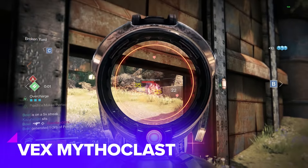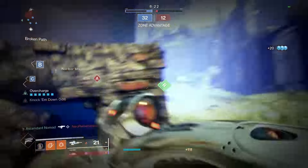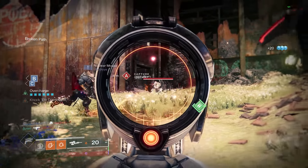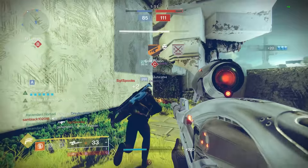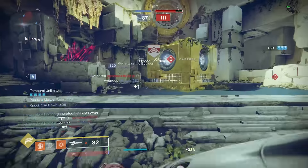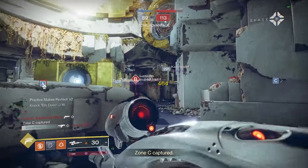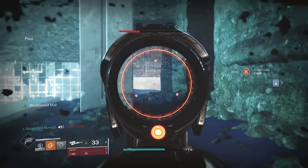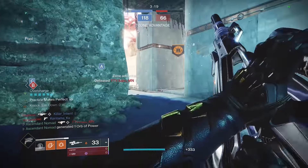At number eleven we have the plague of the Crucible as we know it: the Vex Mythoclast. Primary ammo fusion with the damage profile of a high impact auto rifle, but the fire rate of an adaptive pulse. A permanent damage boost when you get kills with it in the form of Overcharge. The ability to convert Overcharge to linear fusion shots that have the same behavioural characteristics as Arbalest and Lorentz. It's due for a nerf soon, but today it reigns supreme. Possibly the best exotic weapon in the game right now for PvP.